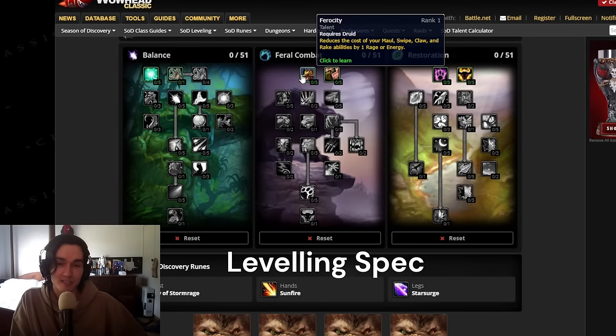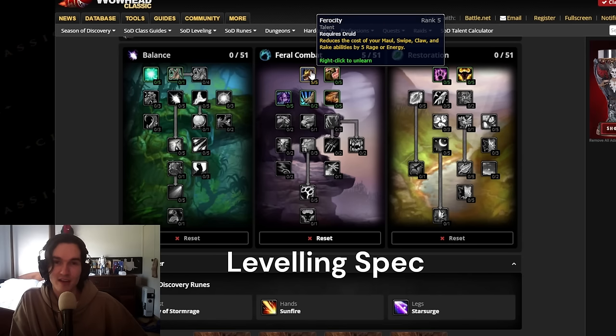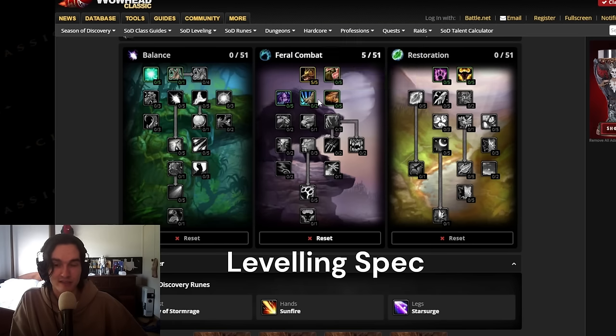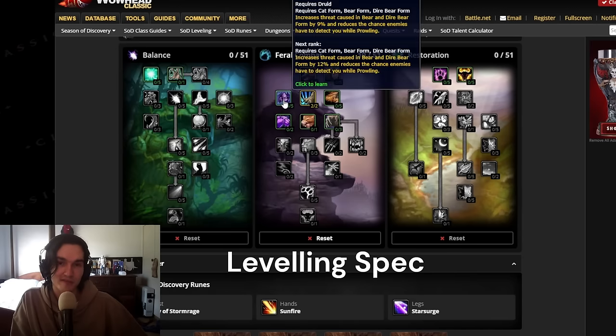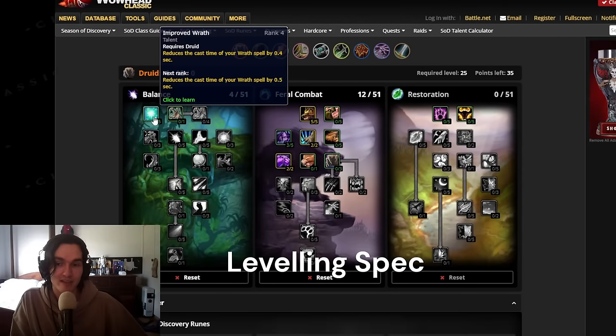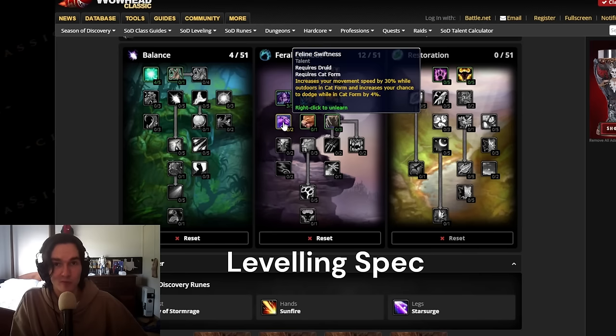For the alternative leveling spec, you can play Balance, but it's probably recommended you play Feral because it goes into the Feral tree for Feline Swiftness. You want to go 5 out of 5 in Ferocity, then either 2 out of 2 Brutal Impact or 5 out of 5 Feral Instinct — I prefer Brutal Impact just in case there's any PvP. Then 3 out of 5 Feral Instinct and 2 out of 2 Feline Swiftness. Pick up the last 4 points in Improved Wrath since you'll be using Fury of Stormrage while leveling. You definitely want the speed for open world movement — it'll increase your leveling speed by a ton. Otherwise just play Cat and then get to level 25 and swap over to the Balance build.